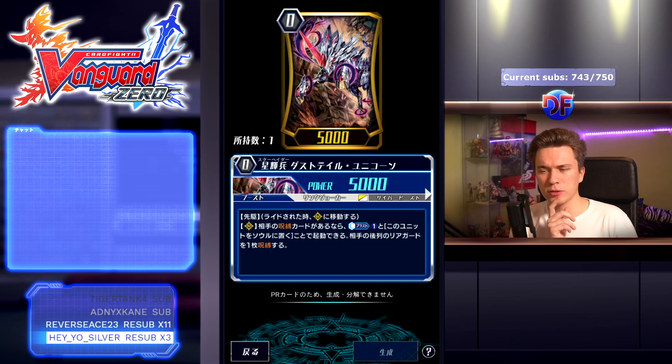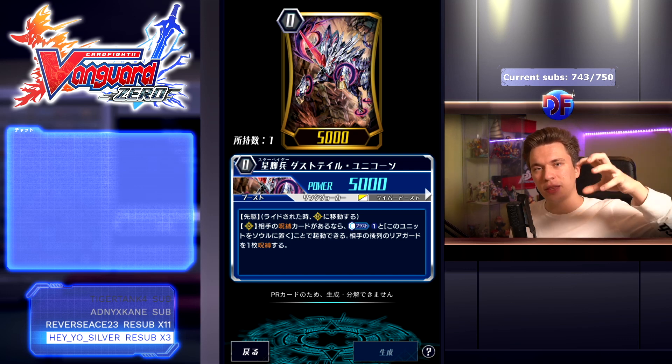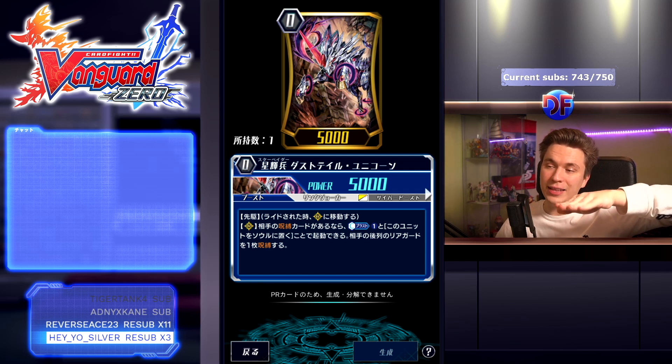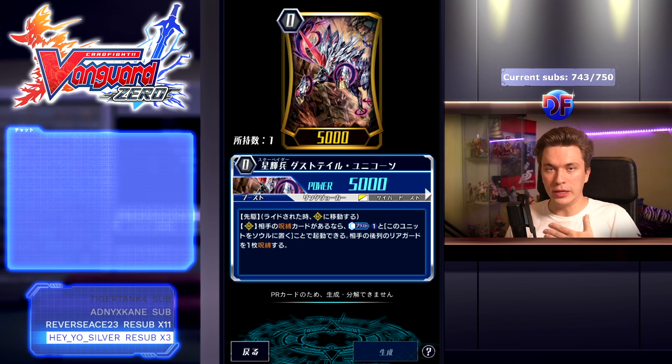The two starters that saw a lot of use are the Starvator and Dust Tail Unicorn. Dust Tail's unnerf version says: if your opponent has a locked card, Camas 1, put this into your soul — originally it locked one of your opponent's rear guards anywhere, but it got nerfed to only lock your opponent's back row. I'm not sure if the nerfed version is coming in now, but even with the full power version it was still a good card. Lock is a mechanic where you choose an opponent's rear guard, put it face down, and the circle is locked — you can't call over it, retire it, or touch it. It unlocks at the end of the owner's turn.